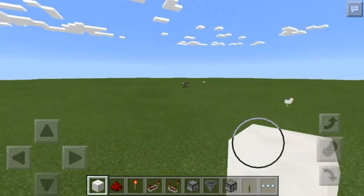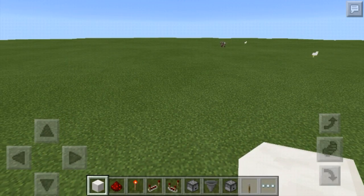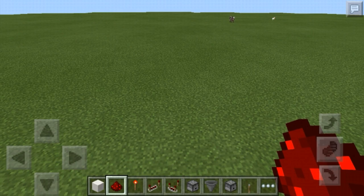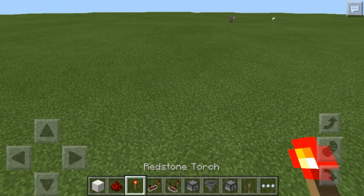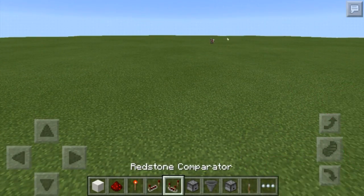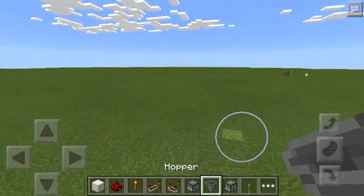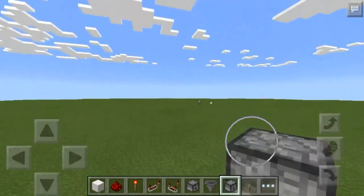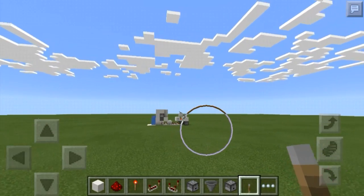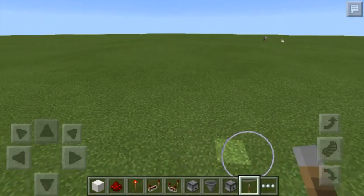Okay, let's get on with the tutorial. The things you're going to need are your blocks of choice — I'm using quartz — some redstone dust, some redstone torches, quite a few repeaters, some comparators, some droppers, some hoppers, some dispensers, and I'm going to be using a lever. I'll also show you how to hook up a daylight sensor if you want.